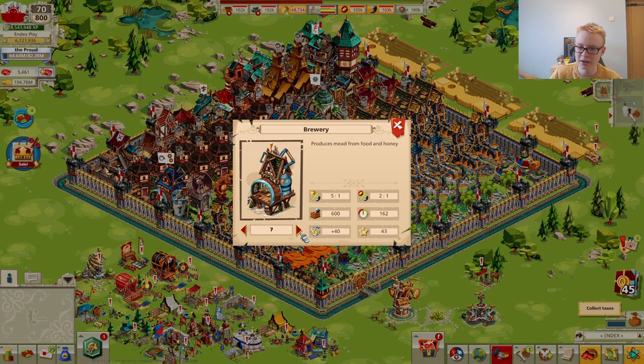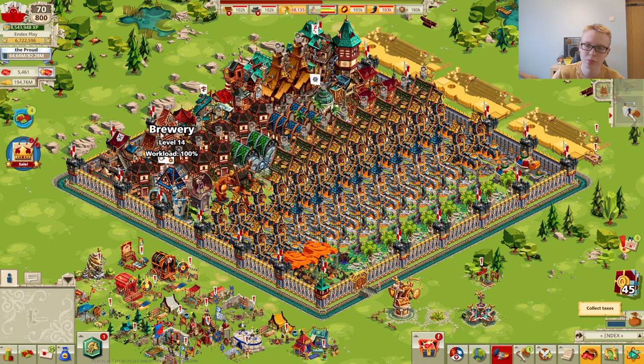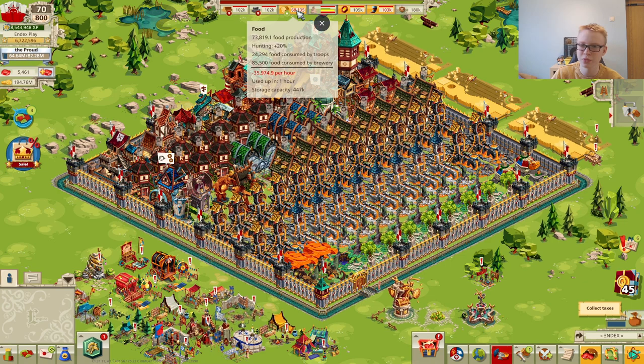At level 9, the food conversion rate drops from 5:1 to 4:1, meaning it uses 4 food to produce 1 meat. Then at level 14, both food and honey conversion rates improve: 3 food converts to 1 meat, and 1 honey converts to 1 meat. This is why you should upgrade your brewery to at least level 9, and ideally to level 14, to maximize meat production and support more soldiers with the same food output.